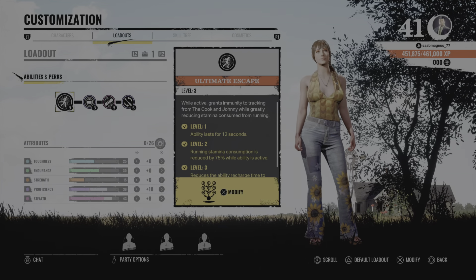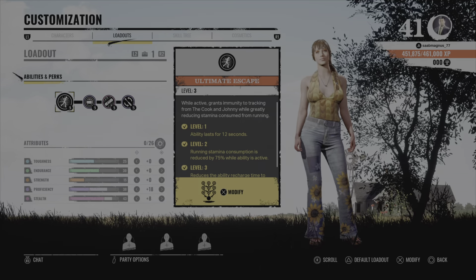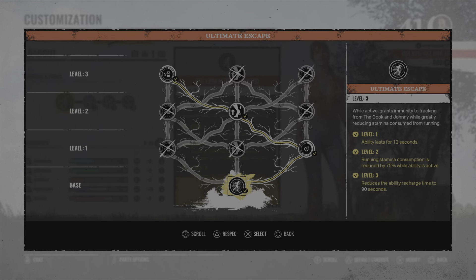First I will show you the tree and how I respecced it. First I went with Increased Duration — ability lasts for 12 seconds. Then I went left to Decreased Sprint Stamina — running stamina consumption is reduced by 75% while the ability is active. Lastly I went for Quicker Recharge Rates, which reduces the ability recharge time to 90 seconds.